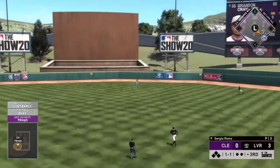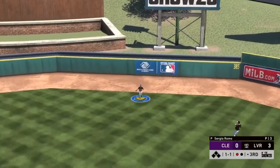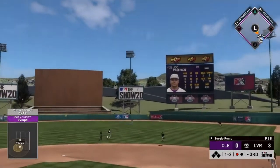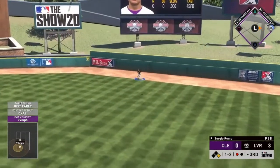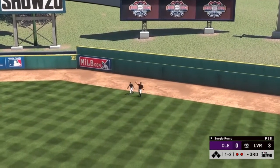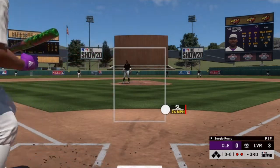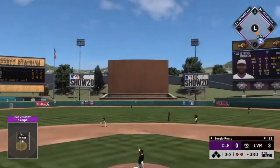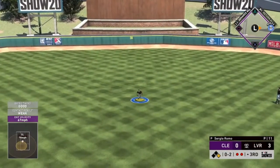We hit that one pretty well but it looks like warning track power. I was just a bit late. I guess I was early somehow — warning track power again, super annoying. Now Buxton is up and hopefully we can pull off another bunt. I pop it up, but then a ball drops in — that's going to work out, let's go!